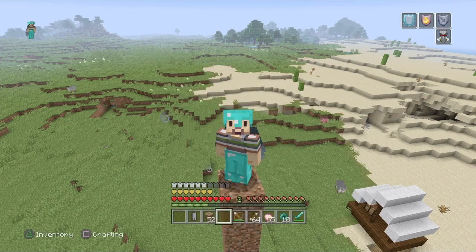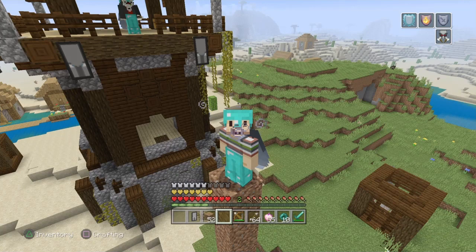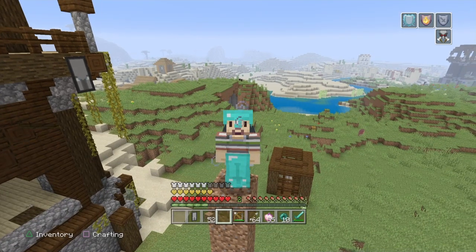That Bad Omen effect is the key feature here — getting it will lead on to the next achievement. The seed for this world will be down below, and I'll be using it for the next five episodes covering these achievements. Note that it will only work on the Legacy Edition console version, so check that out down below.